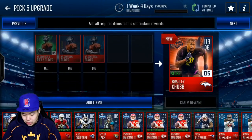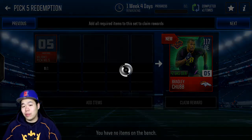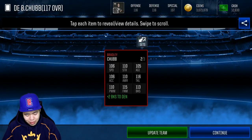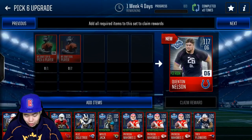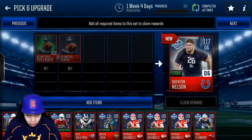Pick number five is Bradley Chubb, who has some great stats as well. He got drafted — obviously him and Von Miller together is going to be such a great pass rusher duo. I'm actually super excited to watch those guys play. It is an update team as well. I'm not going to actually make any players right now; I'm going to have to go look through to see which one I do want to make.